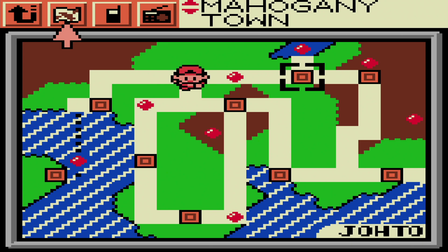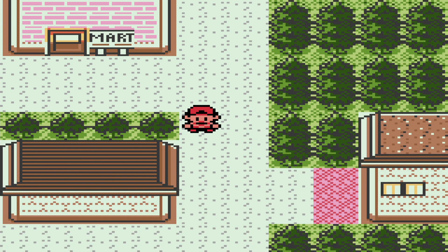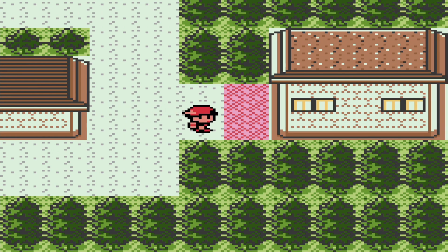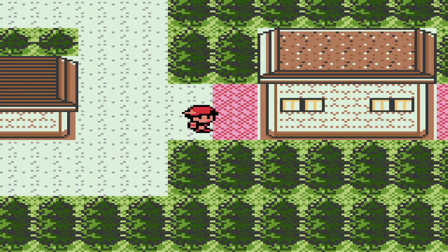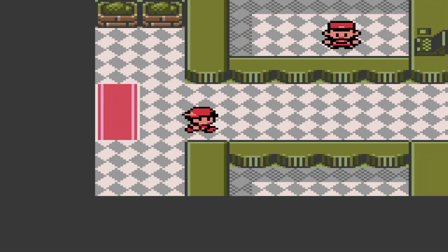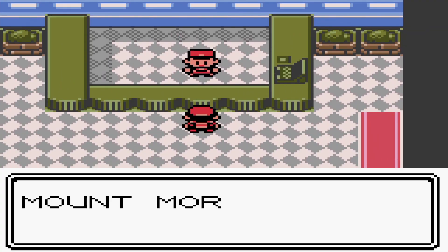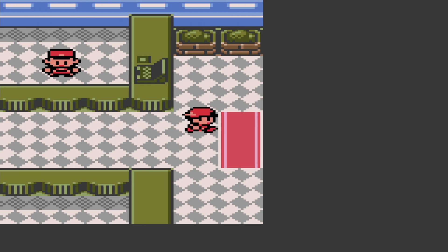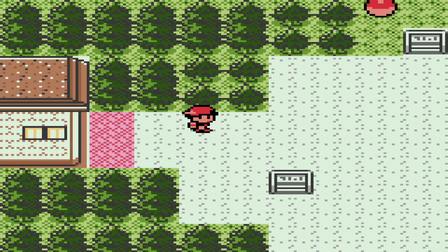That is where the 7th gym of this game is going to be — and I bit my tongue trying to say that. Let's go. The next route in the game, Route 42. Let's head into East Johto for the first time in this game. Mount Mortar is like a maze — be careful, don't get lost in there. Right now we're just passing through, so don't worry.